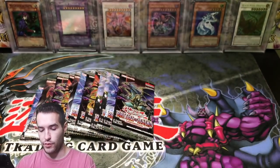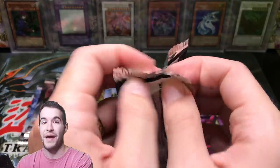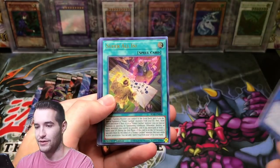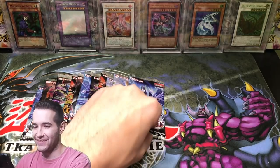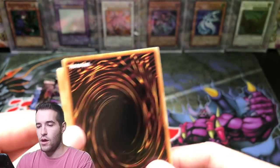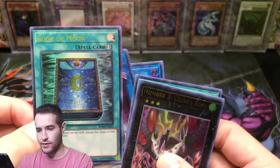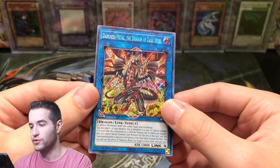Book of Moon. Okay, we're running out of sleeves over here. We've got 12 packs left, so we've still got a lot of chances. Chaos Emperor Dragon, Utopia, 10,000 Dragon — here we go, super all in. Black Whirlwind, Book of Moon again, Darkness Metal — that's a good card. Another Darkness Metal, the Dragon of Dark Steel. Not a bad pull at all.